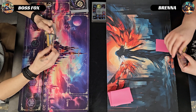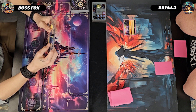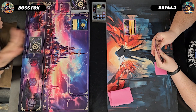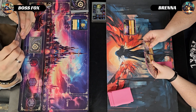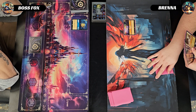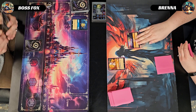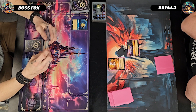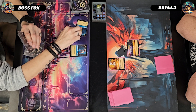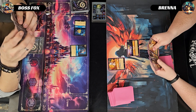Game two starts. Opponent inks a Cubby, drops Neverland for one, and passes the turn. I ink a Flintheart Gloomgold and for one play out a Flounder. She gains one from Neverland. She inks a Kita and for two plays out a Dalmatian Puppy Tailwagger. I ink Scrooge McDuck Uncle Moneybags and for two play out Duke Weaselton, questing for one with Flounder. She gains one from Neverland.